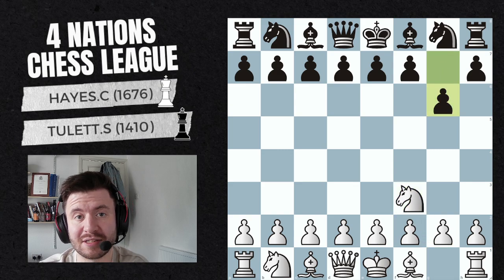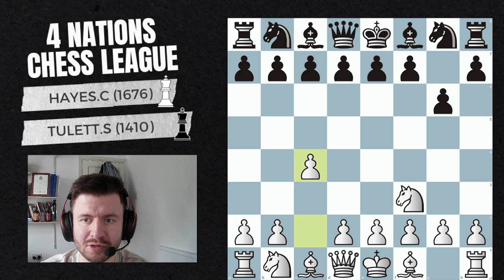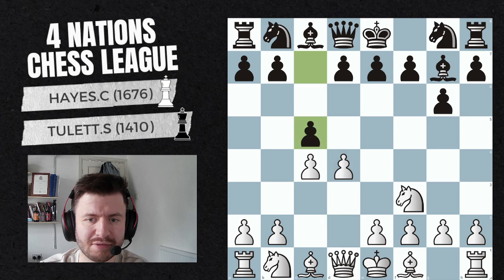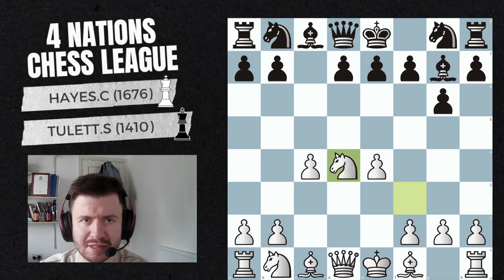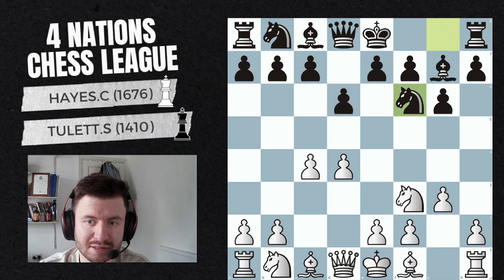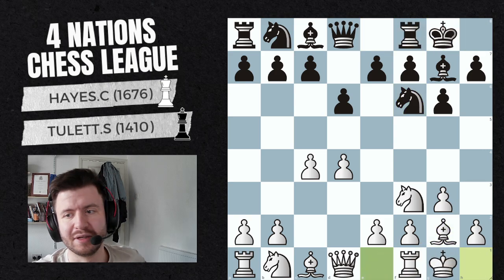I have Nf3 and my opponent plays g6, which probably means he's going to go into a King's Indian or Grünfeld setup. So I play c4, bishop g7, d4. Often I don't play d4 before my opponent plays d5 because of c5 — I don't really want to go into the Benoni or Benko — but in this position it's okay because you can play e4 and it transposes into a Sicilian proxy bind sort of structure. He plays d6, signaling the King's Indian, and we get pretty much the standard King's Indian moves.